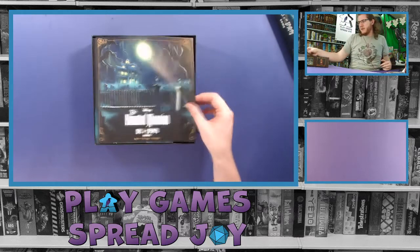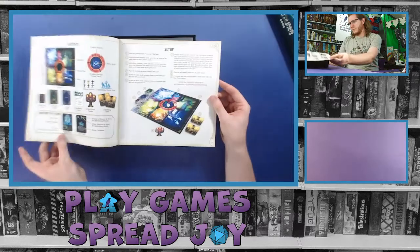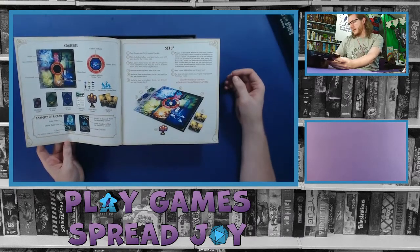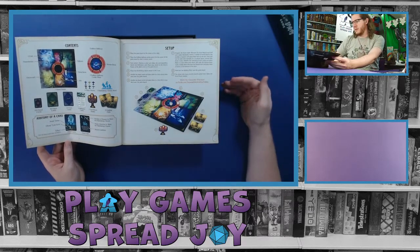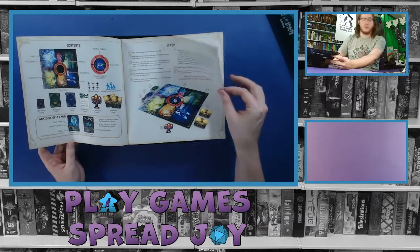We've got our instructions right here on top. A good list of contents, a decent setup page, well listed — showing icons or numbering where those pieces go.